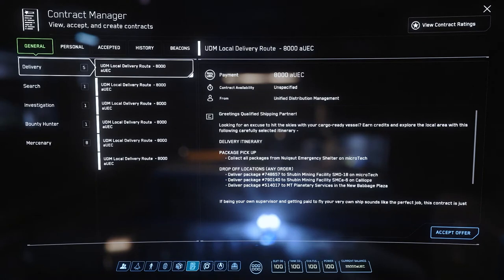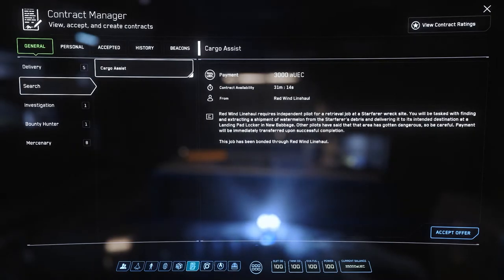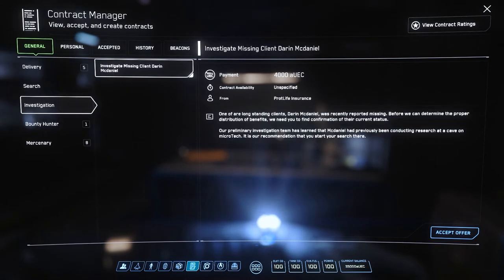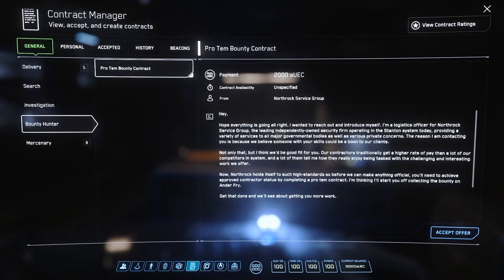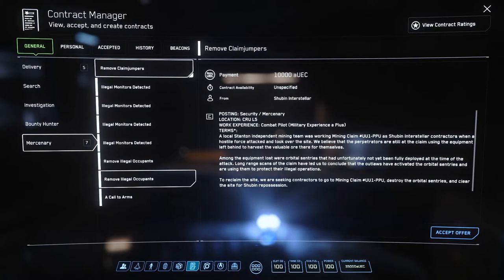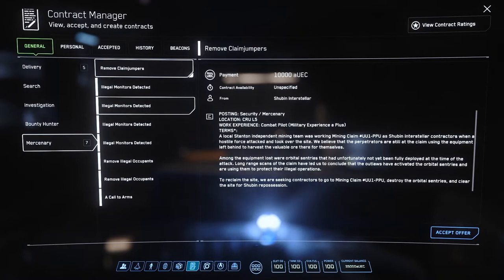The Contract Manager is where we can accept missions around the verse. General tab contracts are all legal and will not produce a crime stat but offer a lower payout. There are five categories: Delivery, where you transport goods; Search contracts, where you look for lost shipments; Investigation, where you locate a missing person; Bounty Hunter, which pays you to hunt down criminals whether NPCs or other players — you'll need to complete an initial mission before accepting other bounties; and Mercenary contracts, which offer great payouts but require clearing a set area of targets. These can be hard for new players, especially solo, but are personally my favorite legal missions for making fast money.